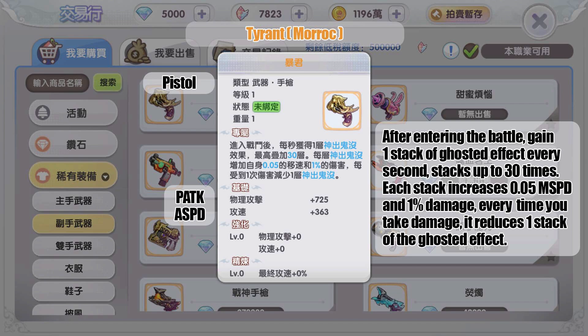The gold pistol from MVP Moroc: after entering battle, gain one stack of ghost effect every second, stacking up to 30 times. Each stack increases movement speed by 0.05 points and physical damage by one percent. Every time you take damage, one stack is removed. At maximum stacks, that's 1.5 points of movement speed total.